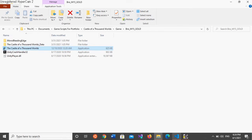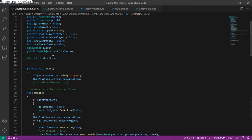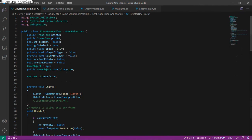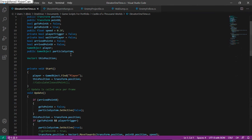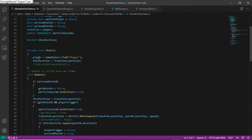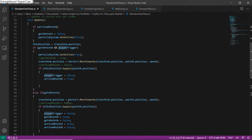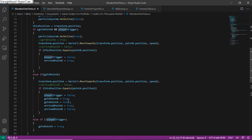Now let's look at some of our scripts. First we have the elevator script, which is a variation of Nick Heitzman's elevator script with one key difference. It defines the player and sets a player trigger to true or false depending on whether the player is on the elevator. If the player is on the elevator it will move to point B from point A, and once it gets to point B it will stay there.